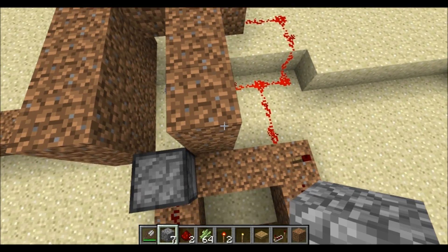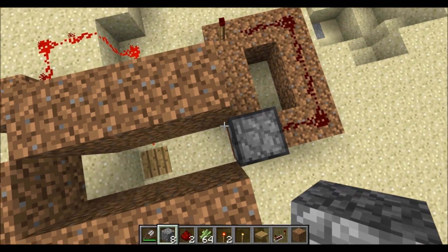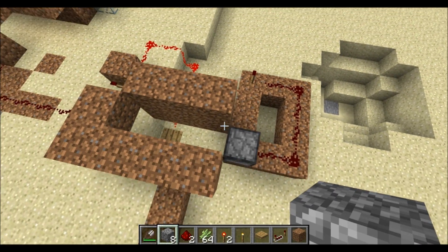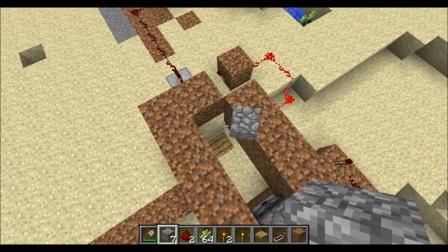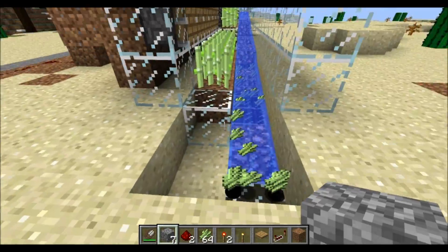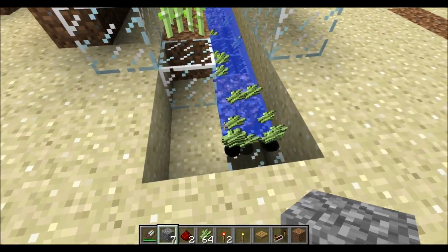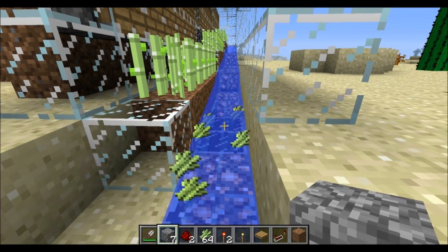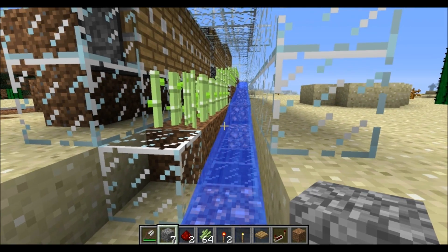Once that five minutes is up, whenever the block deletes itself, it will resend a current to this dispenser and knock down another block to send it off again. You just stand here and it will do this every five minutes, and you can just continuously collect reeds.